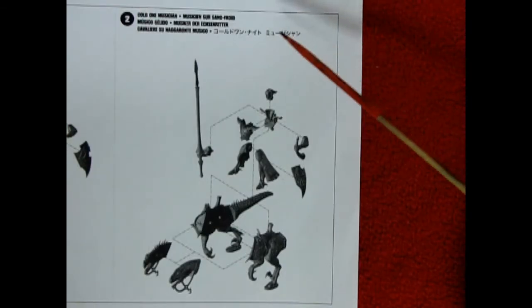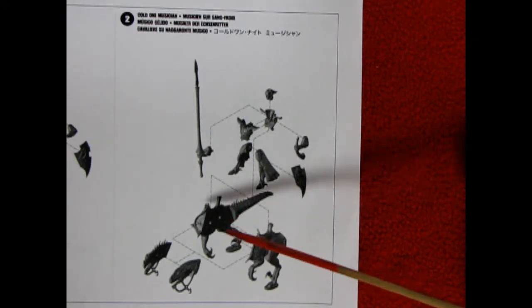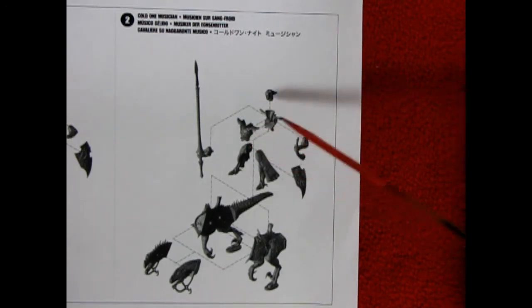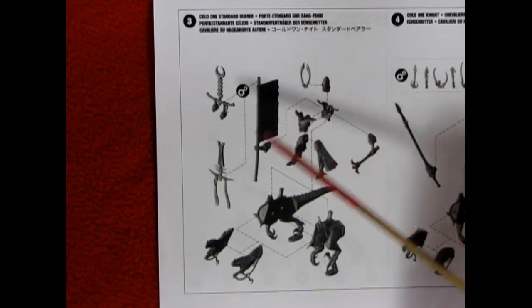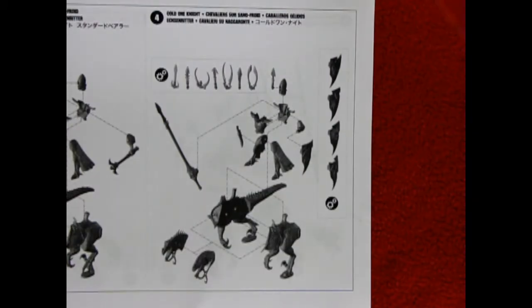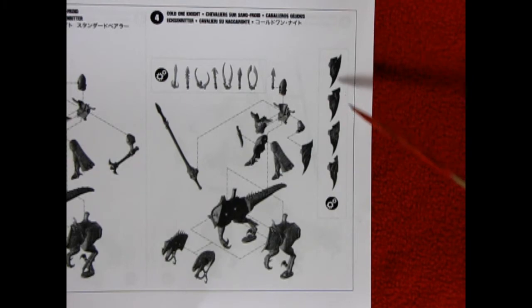Next we have the assembly steps for our Cold One musician. He's carrying a lance and a horn, and the Cold One is actually a simple model consisting of four pieces: the right and left hand side body, the right and left hand side head. The knight has two legs, a front and back chest piece, two arms, a head, and a shield. Here we have the Cold One standard bearer, who consists of the same pieces as the rest of the Cold Ones, but has a special identifier on his helmet and a choice of which banner topper you'd like. Finally we have the remainder of the Cold One knights with different helmet attachments and the barbed lance, plus the option of several different shields.